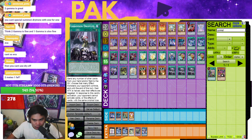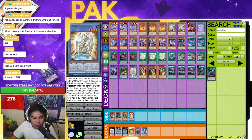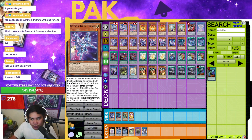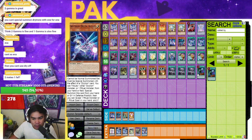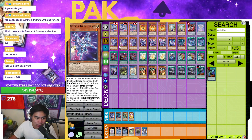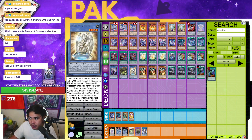The last card can be something like Upstart or Call by the Grave to play around Droll. You can't really play Side-Deck Gamma for Droll because if you Gamma, you're not able to use your Diatron effects. But this is generally the list you would expect for post-Lightning Overdrive.